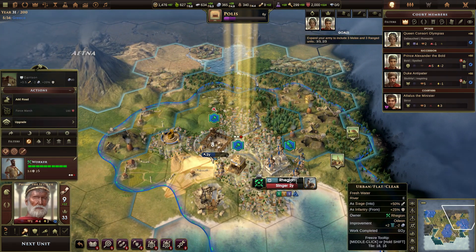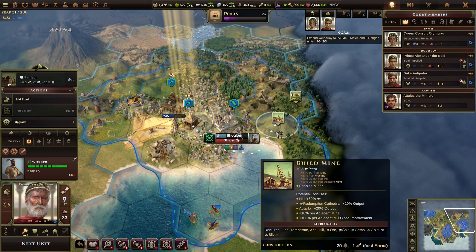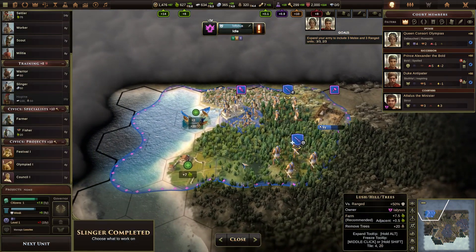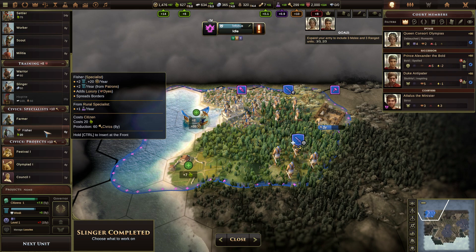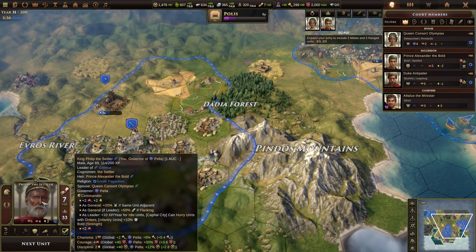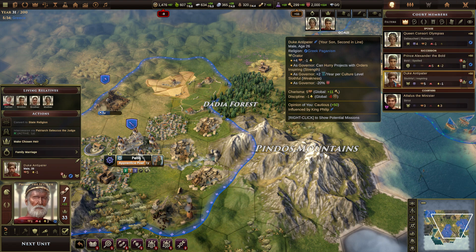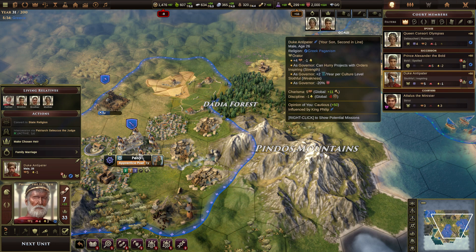Yeah sure, mine never hurt anybody — go build one of those. You built the slingers! Fantastic, congratulations. Go build a fisher. I'm going to die soon, I'm sure. I'm so tempted to just make him the heir just cause — just cause I can.